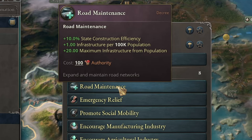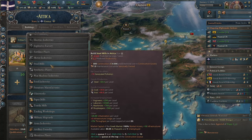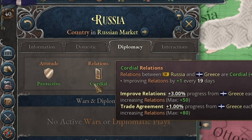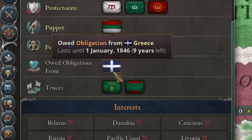I also issue road maintenance decrees, which, as you know, speed up construction. In the capital, I start by building one tool factory, then I'll build sawmills. I can forget about steel mills because we simply don't have coal. For now, Russia has a protective attitude toward me, though I just realised I owe Russia a favour from the very start of the game.